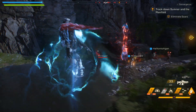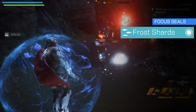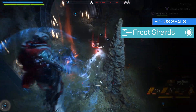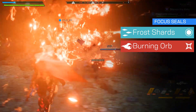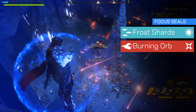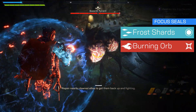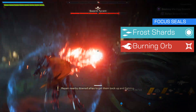Next, let's move on to Focus Seals. The old classic Frost Shards is up first — a rapid fire ability which shoots out shards of ice that slowly freezes a target, and yep, that means it primes the target. Here's Burning Orb, one of my personal favorites. You have five charges which can be thrown out quickly, or better yet, held down to charge up for a massive projectile that explodes on impact. It's a pretty versatile detonating ability and just looks cool too.